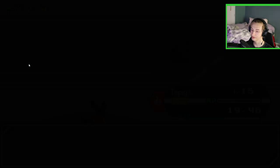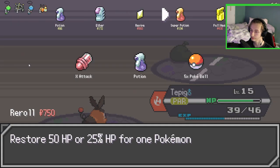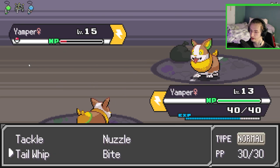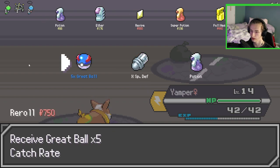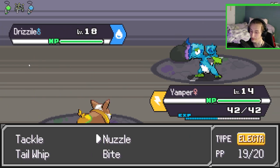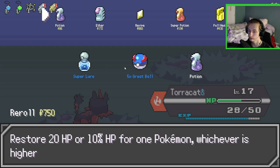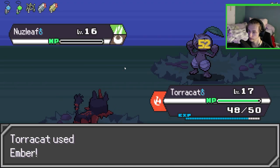All right, first time using this thing so let's bite it. Taking the gray balls — oh I'm dead, this is death. Or maybe not — does this do damage? Water Pulse, I guess. Well, I am buying a Potion. I'll take these Great Balls.